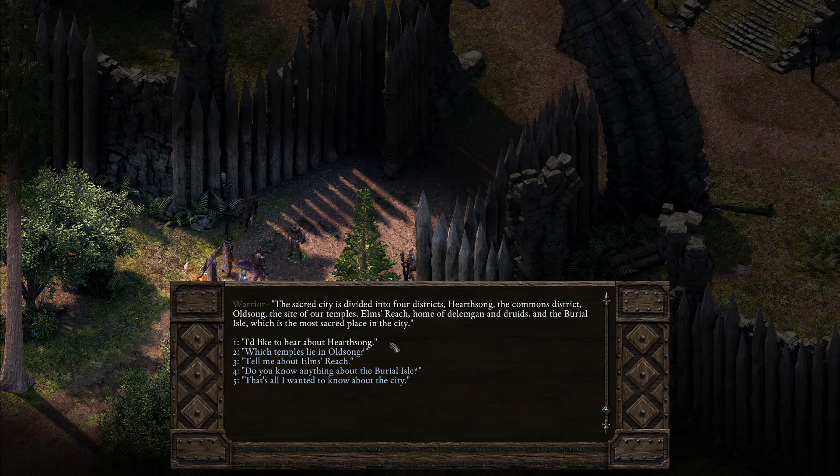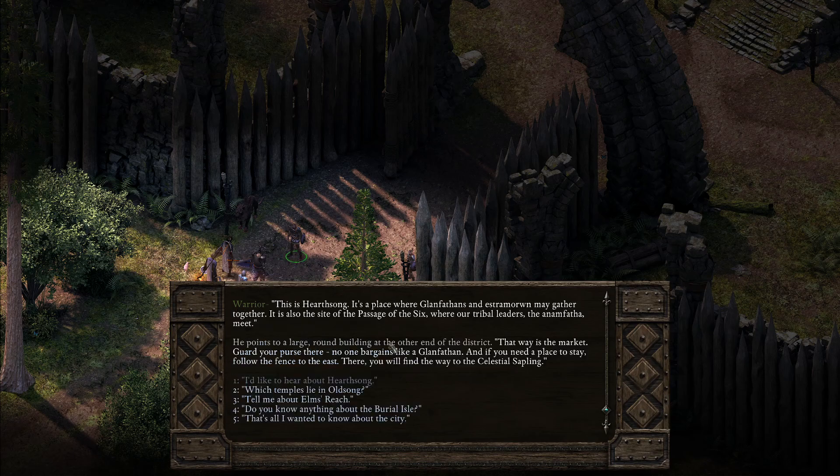We ask about the city itself. The city is divided into four districts: Hard Song the commons district, Old Song the site of temples, Elms Reach home of the Delamgan and druids, and the Burial Isle which is the most sacred place. Art Song is where Glenfadens and Estramor may gather. The guard points to a large round building at the other end of the district for the market, and to the east for the Celestial Sapling inn.